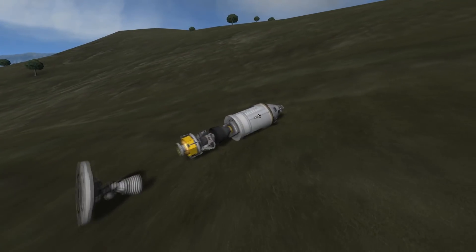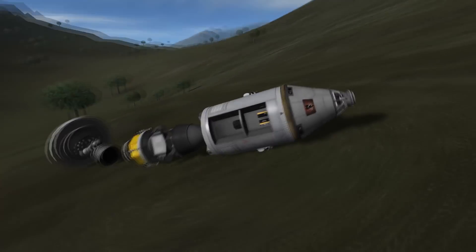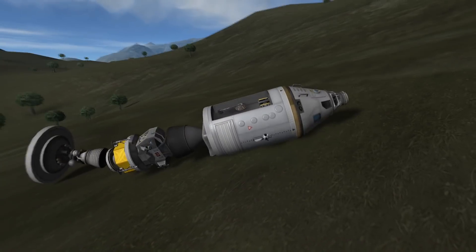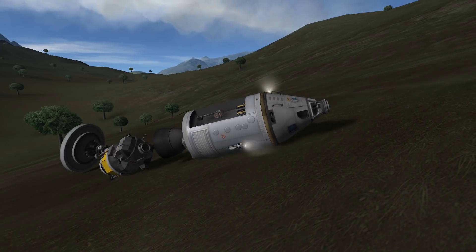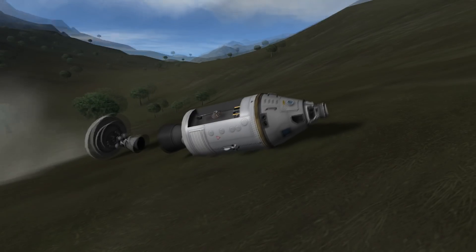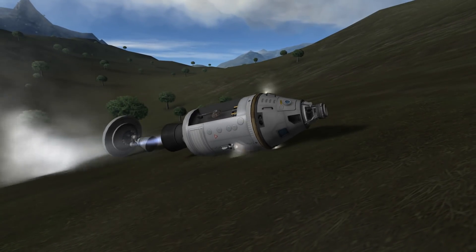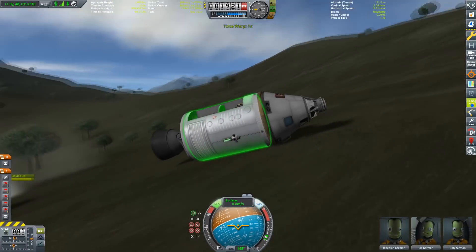The lander is safe — bouncy, but safe. We could reuse this if we put it on top of another Saturn 5. I thought maybe I could use the Wolfhound engine to launch it again or skid around, but I couldn't, and I just destroyed the lunar module.